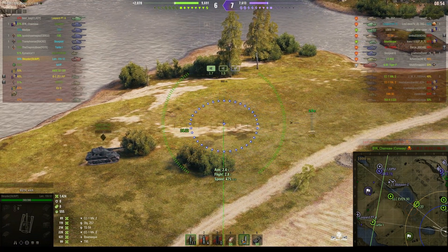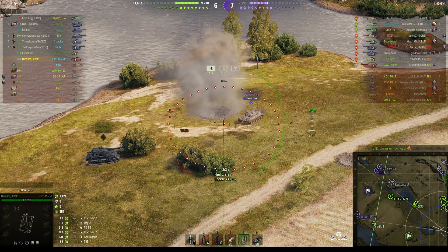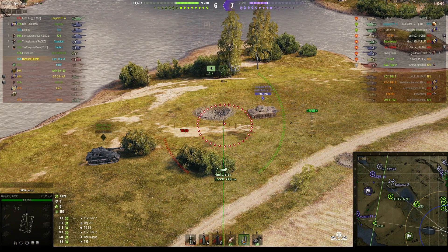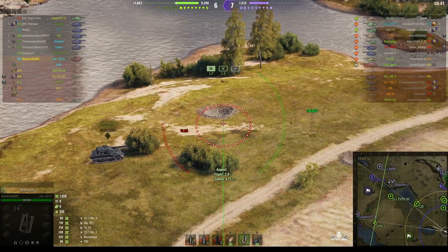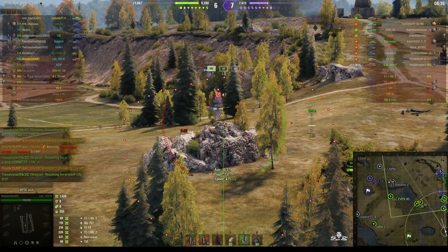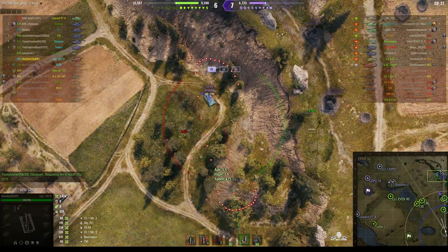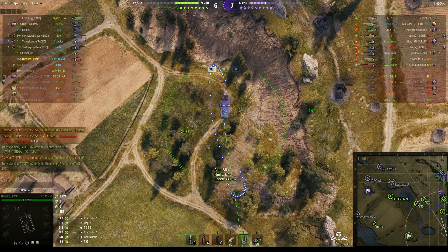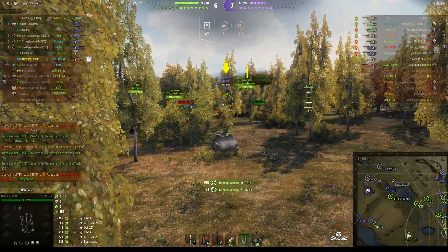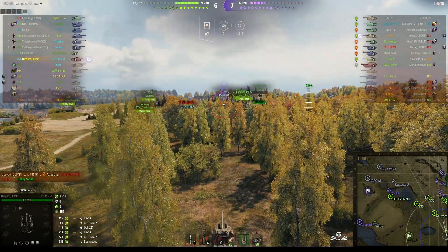At the moment we're aiming in the general direction of the Leopard Prototype, who's actually close to where our Turtle One is located. We're trying to get shots on him but he's in a fold in the ground there. Over here we've got the 257 — he's gone down by the dip and the TS-54 is trying to do the same. The TS-54 is now one shot. Rounds out — it was a near miss but it's 195 hit points, and that makes the TS-54 a splash kill.